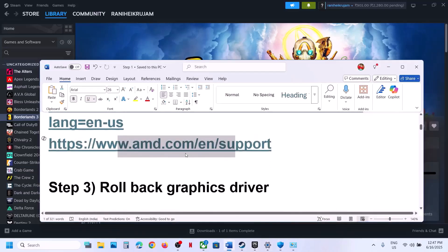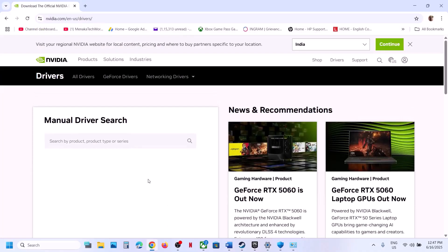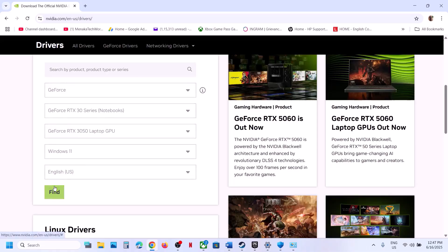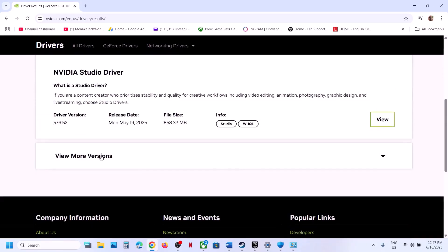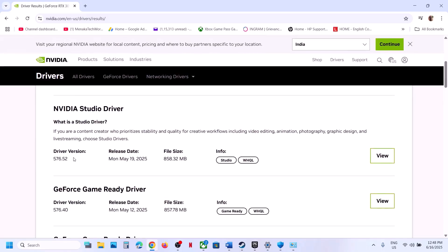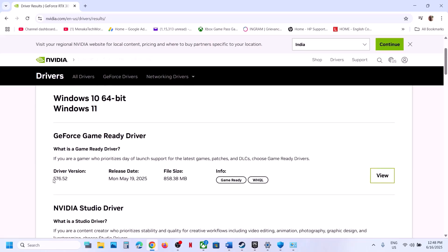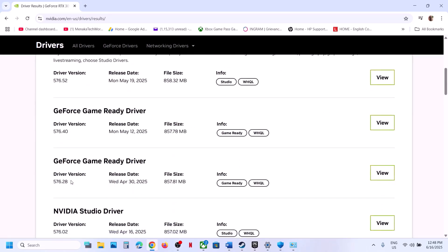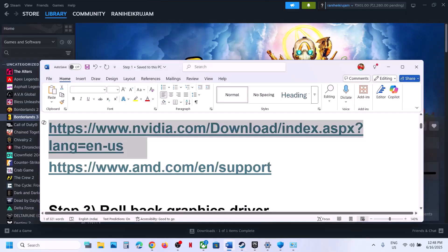The next step is to roll back the graphics driver. Go to the NVIDIA website, select your graphics card, select the right operating system, click Find, then scroll down and click View More Versions. The latest Game Ready Driver is currently 576.52 — if that doesn't work, try a previous version like 576.40 or 576.28. Download it, select Custom install, put a check on Perform a Clean Installation, restart your computer, and launch the game.